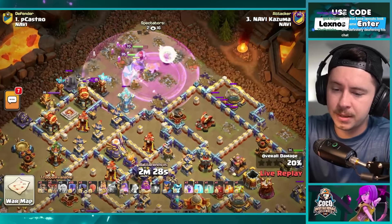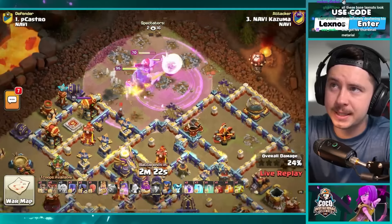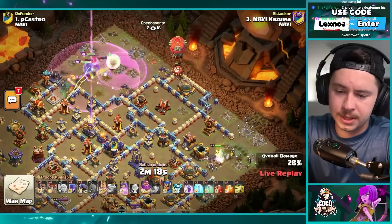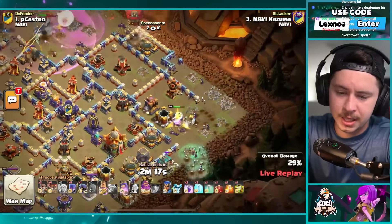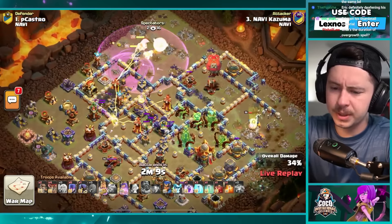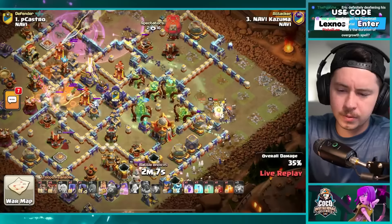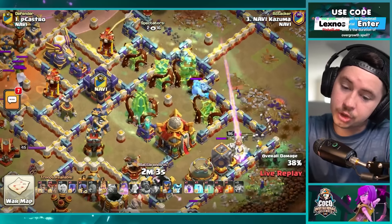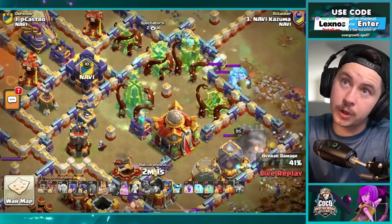He put warden on air mode so the healers won't switch to him. The owl out in front acts like a cocoa loon for the warden — kind of working. Stone slammer to the scattershot, a whole lot of witches from the right side — not all of them, but like half of them. Pop the warden ability on the top side — he was trying to hit the invis tower with the overgrowth but he missed! He wanted the invis tower, not the town hall.